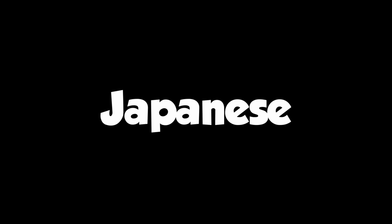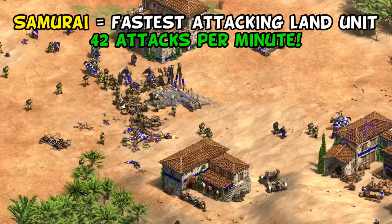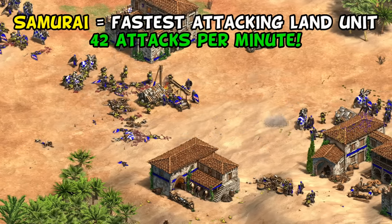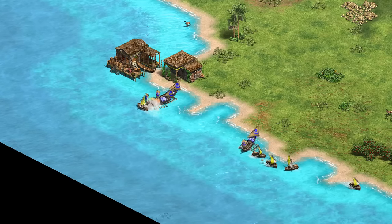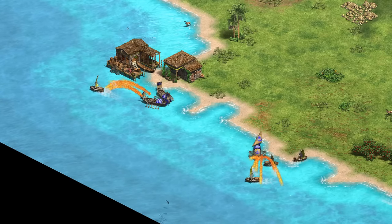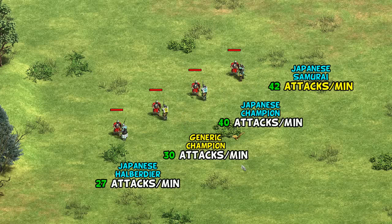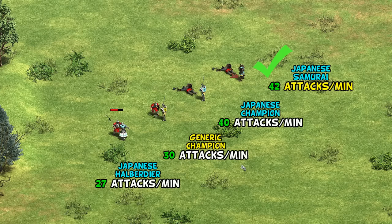Next up for the Japanese, this one's pretty straightforward: the Japanese Samurai is the fastest attacking land unit in the game. Technically fire ships attack a bit faster, but if we restrict ourselves to just land units we can ignore that exception. This is because of the Japanese faster attack bonus combined with the Samurai attacking 5% faster than the Champion by default.